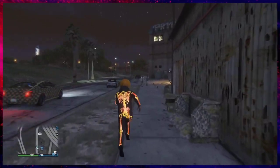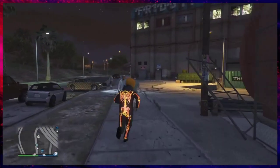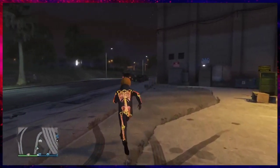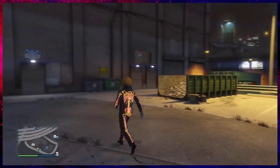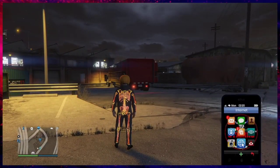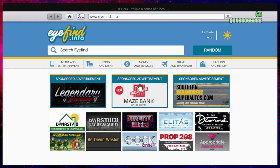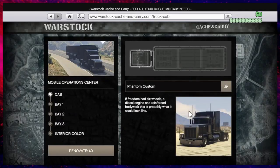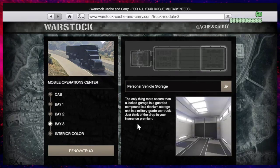What you will need for the person receiving is a Mobile Operation Center with personal vehicle storage in bay three. To make sure you have that, pull up the web inside your phone, go to Warstock Cache and Carry, go to Mobile Operation Center bay three, and make sure you have personal vehicle storage.